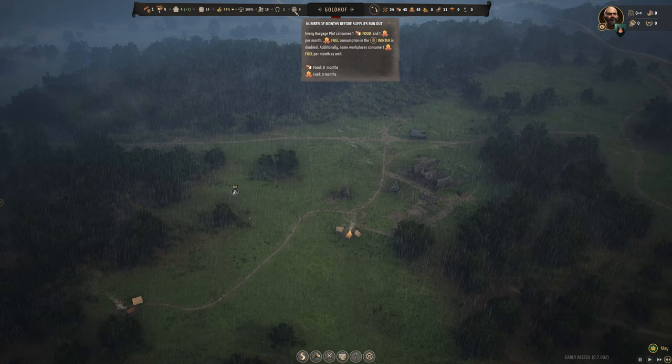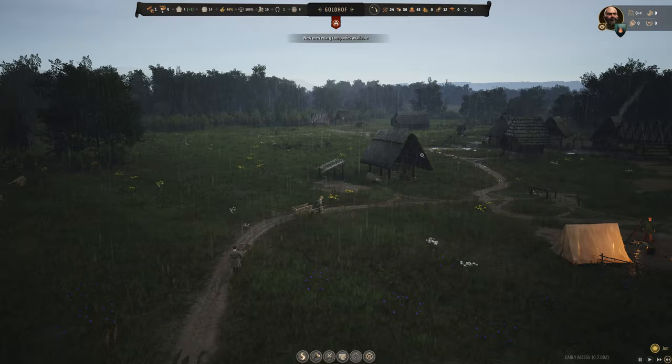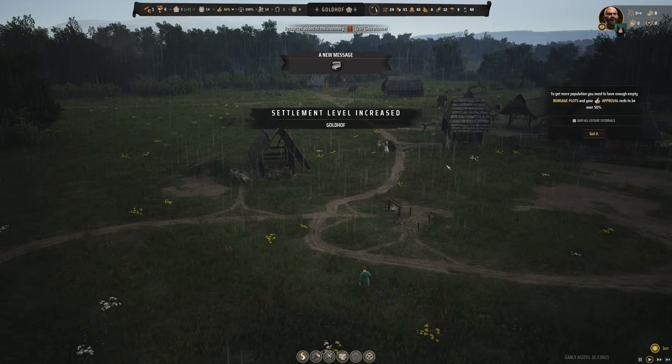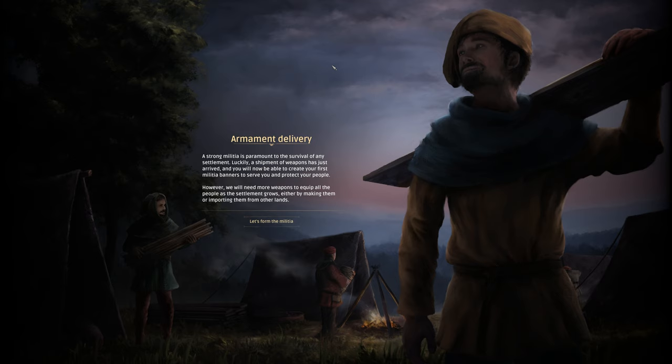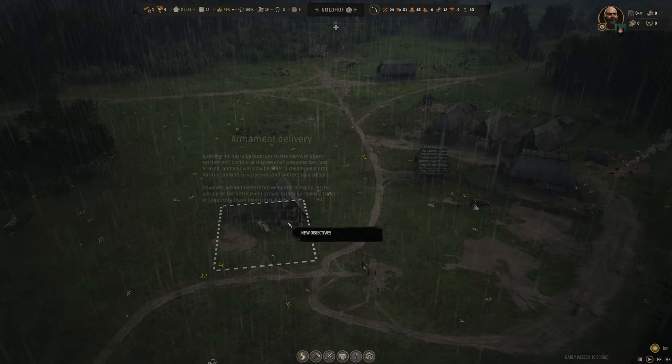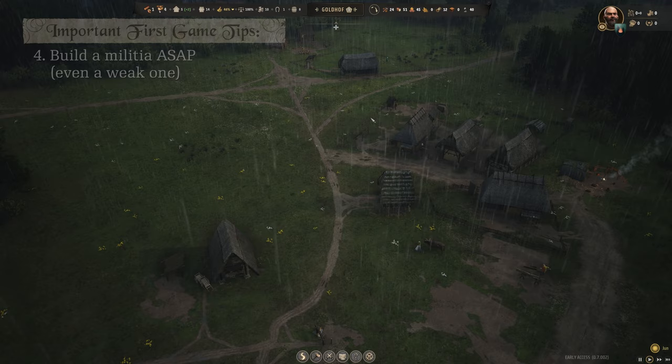Let's let some time go by. We're up to eight months of total supplies for food and fuel — that's looking great. Doesn't take much to keep a small village going. We got our first level increase for the whole settlement and should have some development points to spend. We also got our first armament delivery for free: 20 large shields and 20 spears.